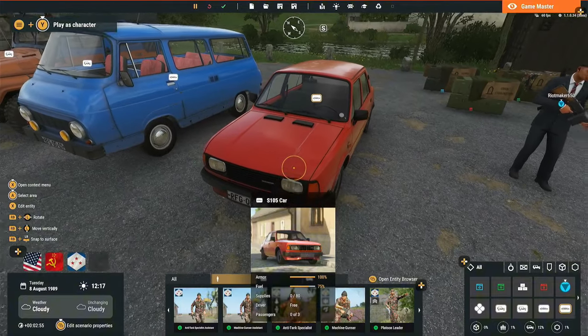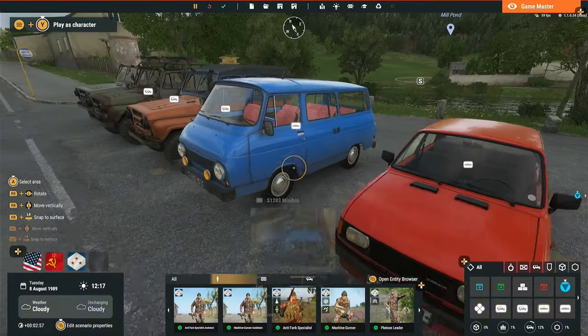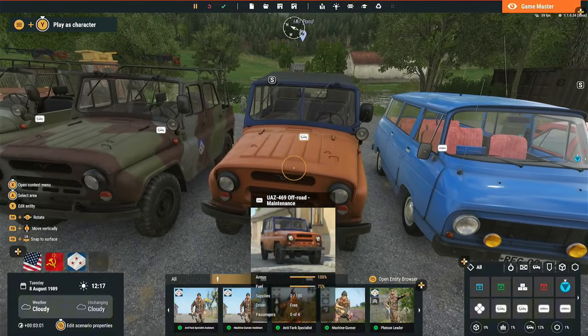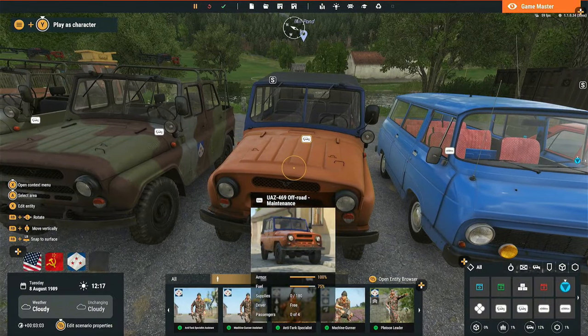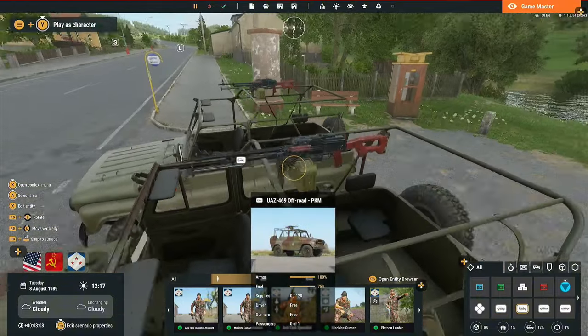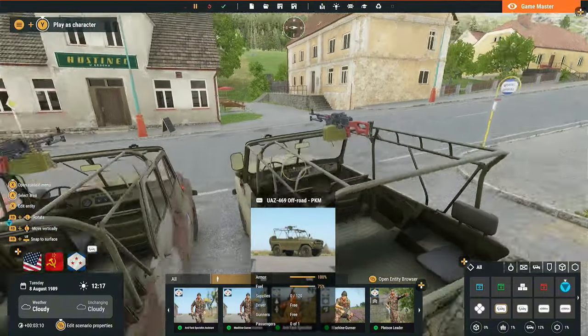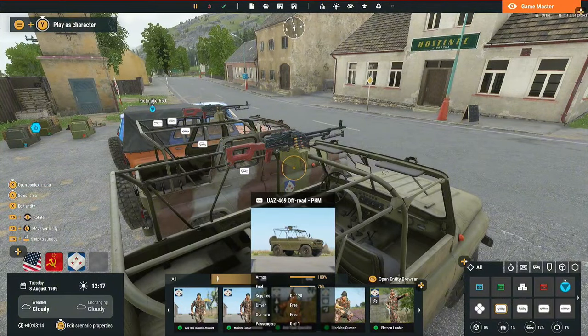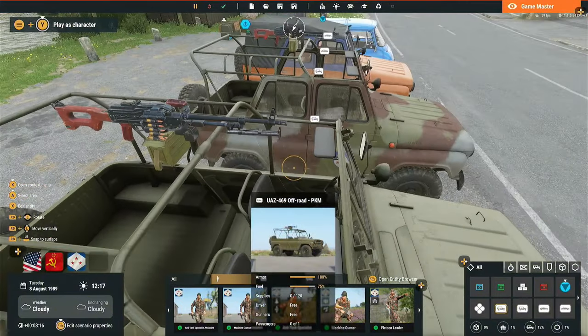As before, in the Experimental update we have some new vehicles as you can see. We've got the other car, the van. We've had the UAZ off-road for a while, but now we have the UAZ with the mounted machine guns on the back, which is pretty nice. You can just sit in the back cage and fire upon people. It's kind of like the Humvees but no 50 cals obviously, but it's still a very nice addition.